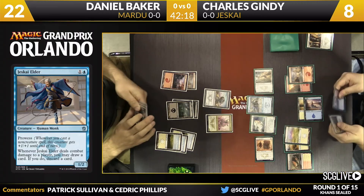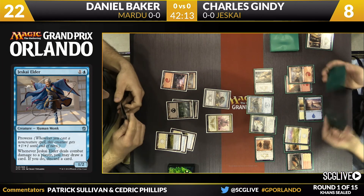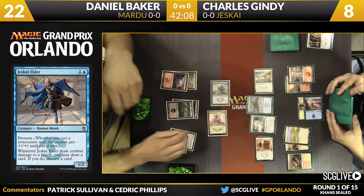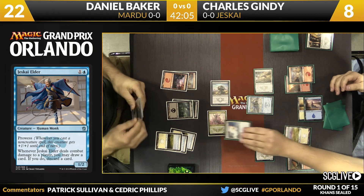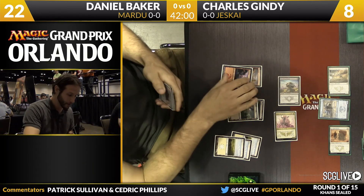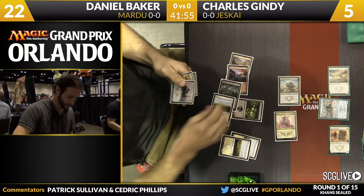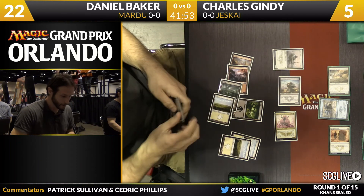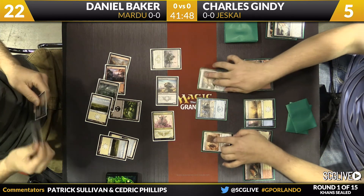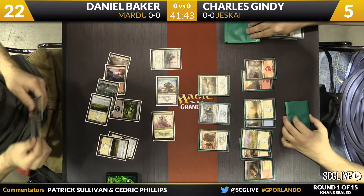This allows Gindy to chump block because he has two blockers back on defense, assuming Daniel has no removal spell. The damage race is shaping up poorly. The skeleton does have prowess, so Gindy can get a little tricky, but he's just going to block with the Alabaster Kirin so he doesn't die — he'll take three points of damage. In the second main phase, Baker plays the Abzan Battle Priest.